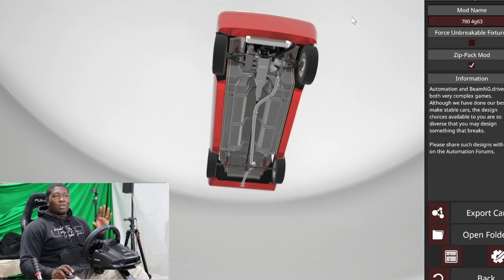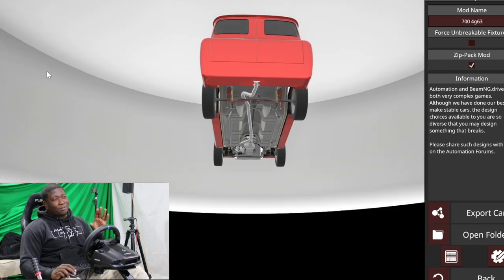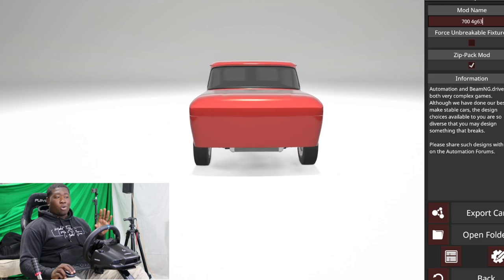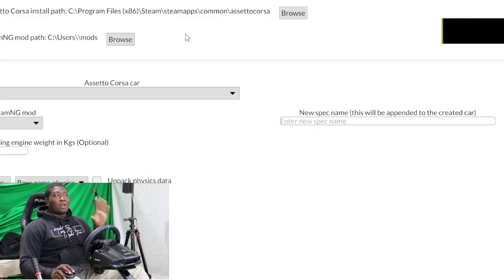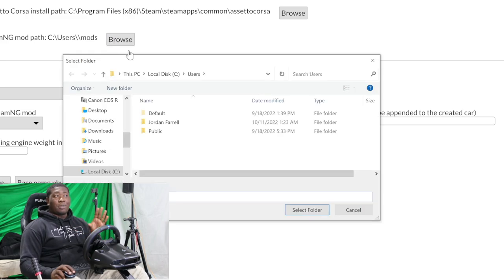After the export, you're safe to go and close Automation — but just take a look at that intercooler sticking off the front there. Jesus. So now we're gonna open a special program. We have a program here called Engine Crane. Engine Crane is pretty much exactly what it says — it's an engine crane. You're gonna want to set your Automation install path and your BeamNG mod path, because we actually exported the automation car to BeamNG.